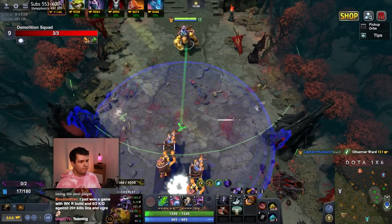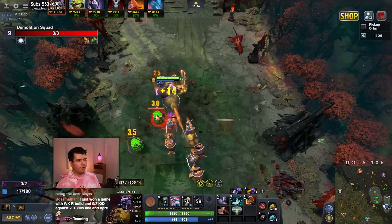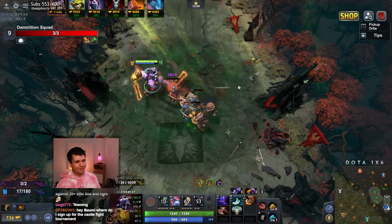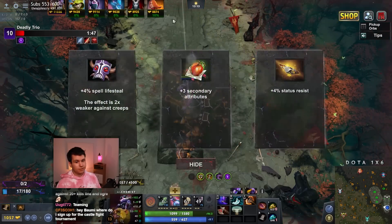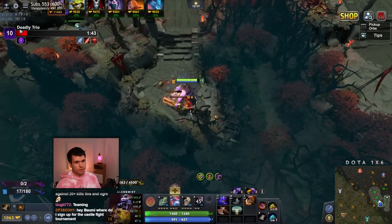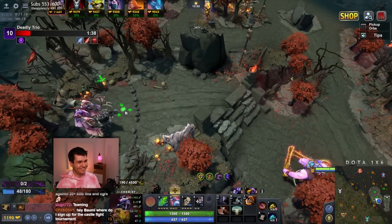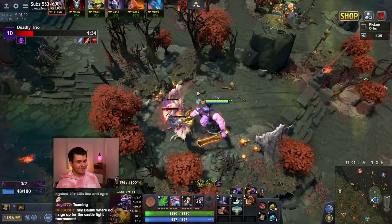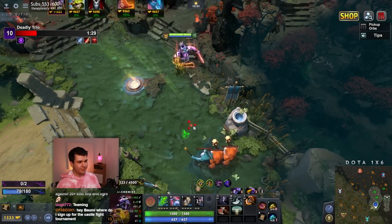Then we'll finish up the BKB. BKB is very much a farming item, because it just will make it so we don't get killed every time somebody shows up. Our main strategy with the BKB is gonna be to BKB and then run away — that's it. We're just gonna BKB run. That is the brilliant strategy I have come up with for today, and I hope everybody appreciates it.